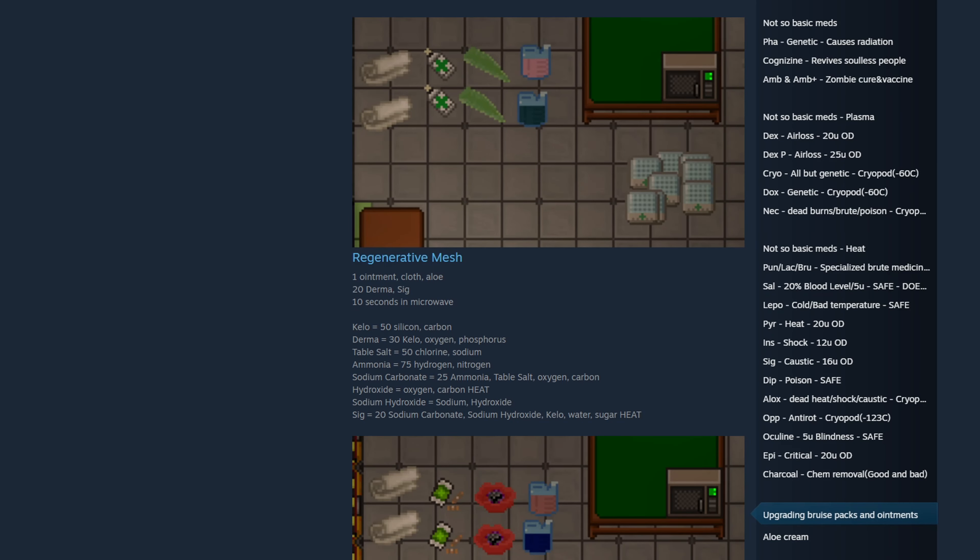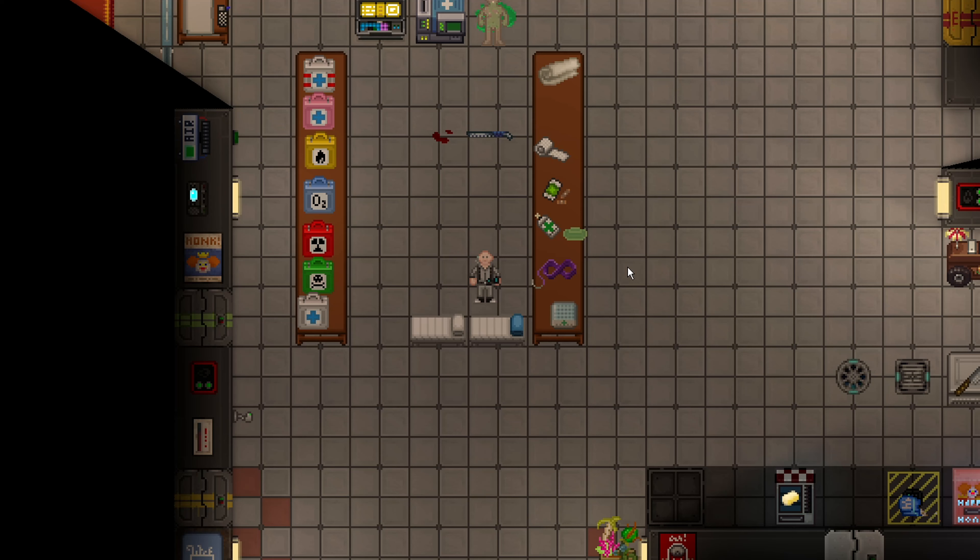To get advanced topicals without making them yourself, it requires cargo. To get advanced topicals, you have to either be a syndicate agent and purchase them, or have access to cargo or botany. Medicated sutures are just bruise packs but twice as good — they heal 10 blunt, slash, and pierce. They also stop all bleeding upon being used, which is the suture part.